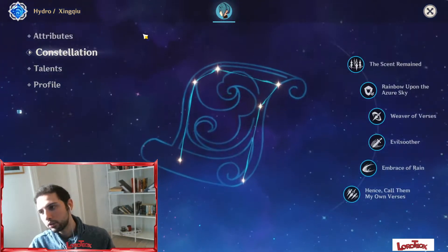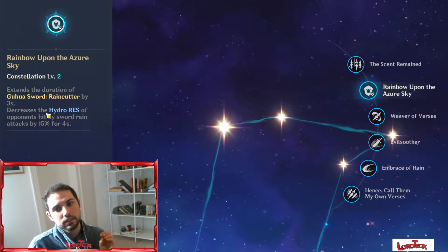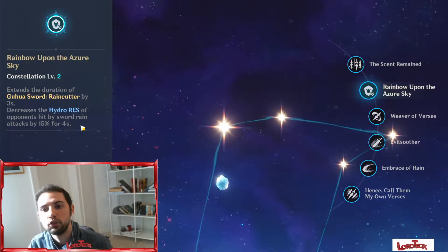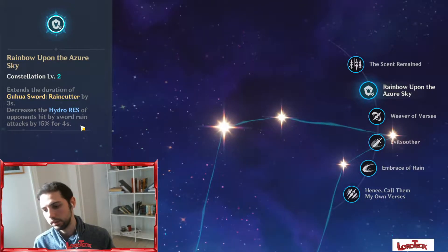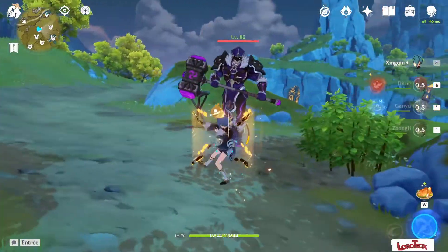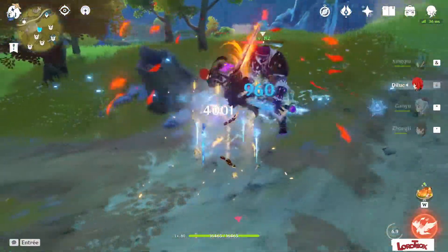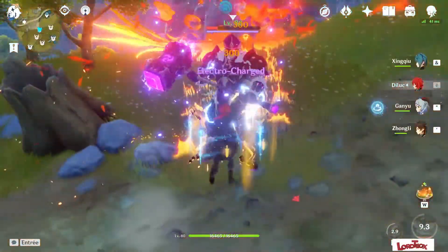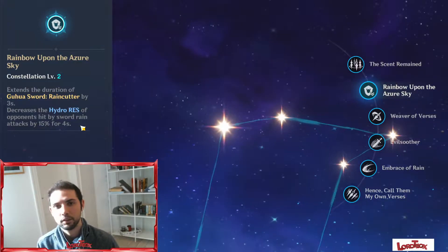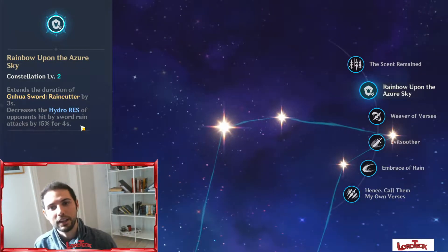Talking about constellations, the first one to focus on is constellation 2, which decreases the hydro resistance of opponents hit by the Sword Rain attack by 15% for a few seconds. The way I use Xingqiu is as a healer, but also for dealing a huge amount of vaporize damage by applying fire first and then using his elemental skill. I got lucky with my account, got constellation 6 Xingqiu, and with high elemental mastery I deal around 20k with his skill — but let's talk about that in the future. If you have constellation 1 and want to go for constellation 2, this is definitely a must-buy, especially if you use Childe as your main DPS.